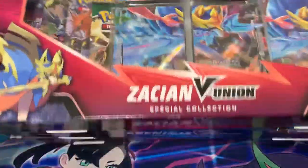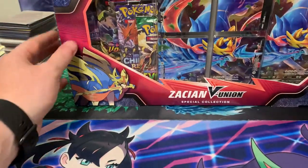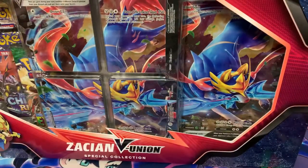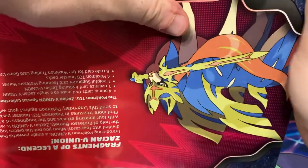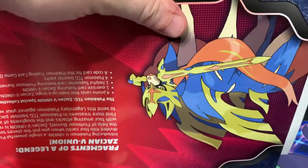So we've got Zacian, Greninja, and Mewtwo - those are what we're opening today. There's also a Pikachu one coming out with Celebrations. I should have some Celebrations content on Friday - definitely gonna have at least an Elite Trainer Box and then maybe some more next week on the channel.